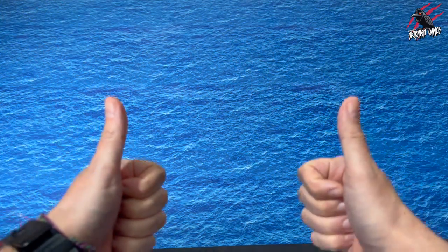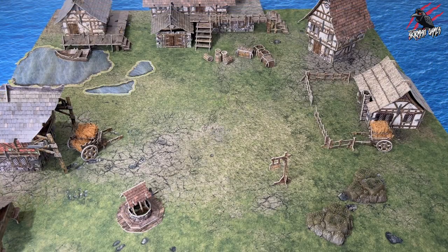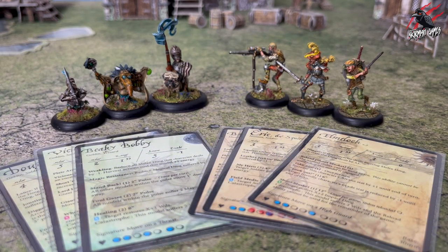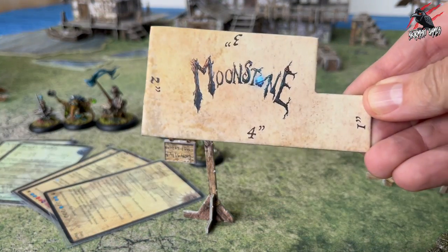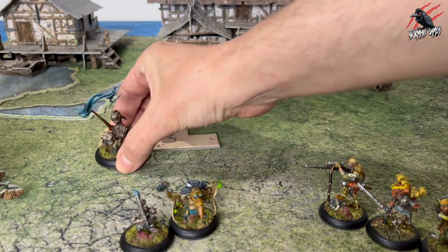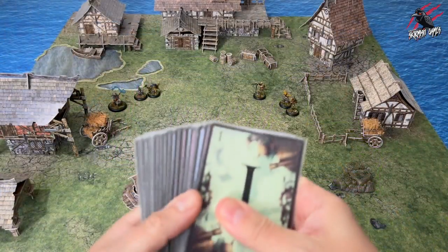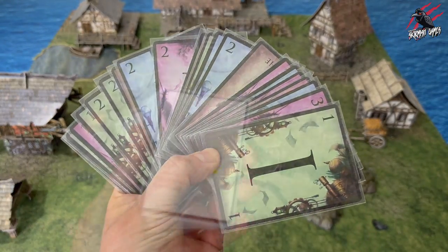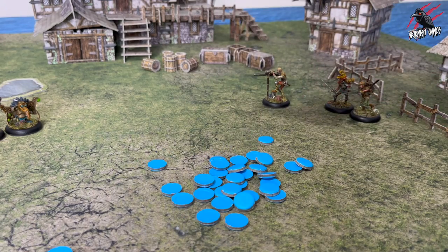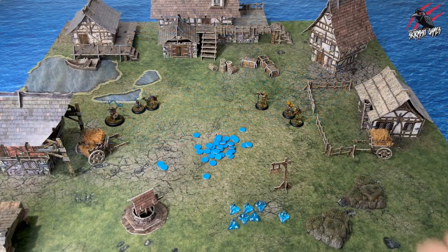So first up you're going to need two to four players. Then you'll need a three foot by three foot playing surface with some fantasy terrain. You'll need three to six Moonstone miniatures for each player as well as their character cards. The starter set gives you this great measuring tool, but you don't need this — you could use a tape measure if you prefer. Next you're going to need the 21-card arcane deck and the 18-card melee deck. And finally you'll need a pile of small blue discs to use as your energy tokens, seven four-sided dice to act as the Moonstones, and one six-sided die for each player.